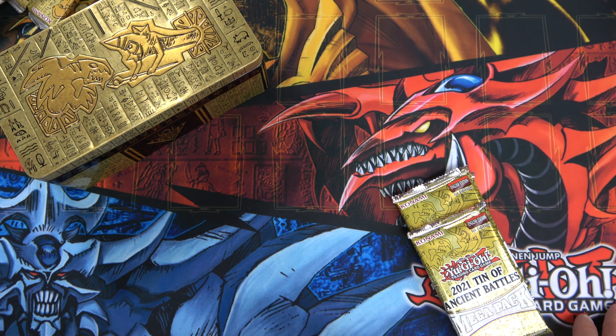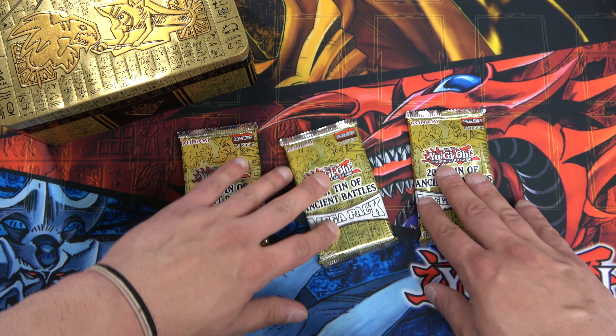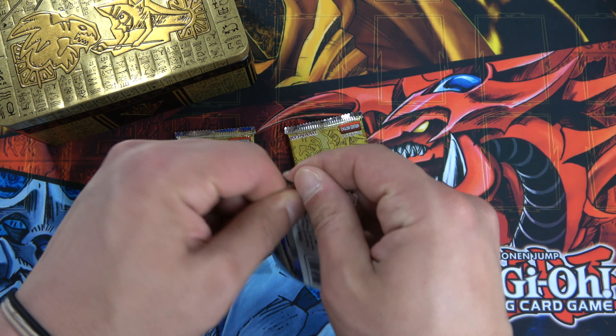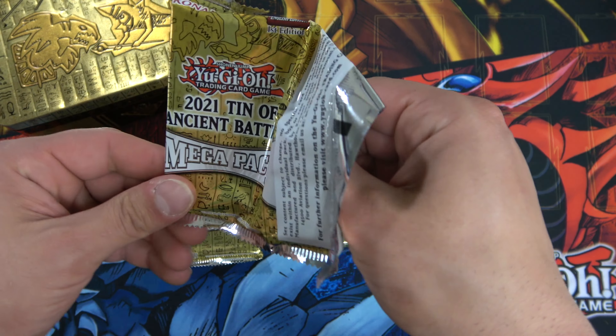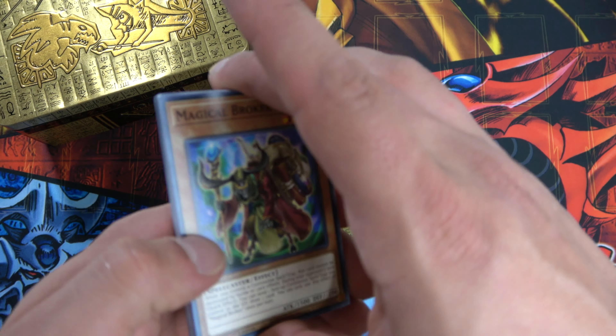Zeus is up there as well. There's also Dogmatika the Virtuous — would be awesome to pull her — Ice Dragon's Prison, Nadir Servant, just to name a few. After that, the price per pack comes out to around $6, according to TCG Player, which is usually where I get most of my insight on what's worth what.